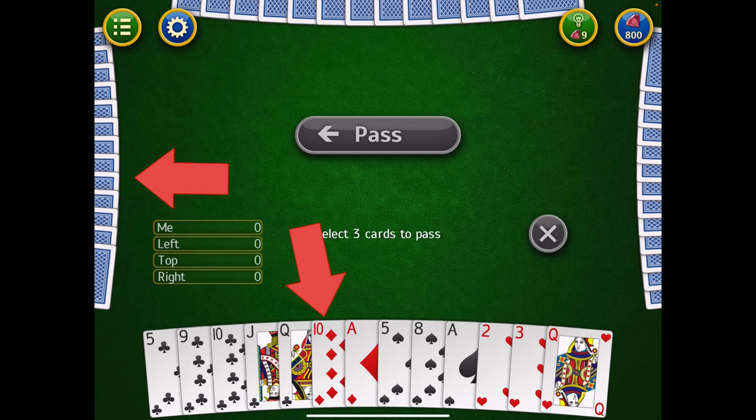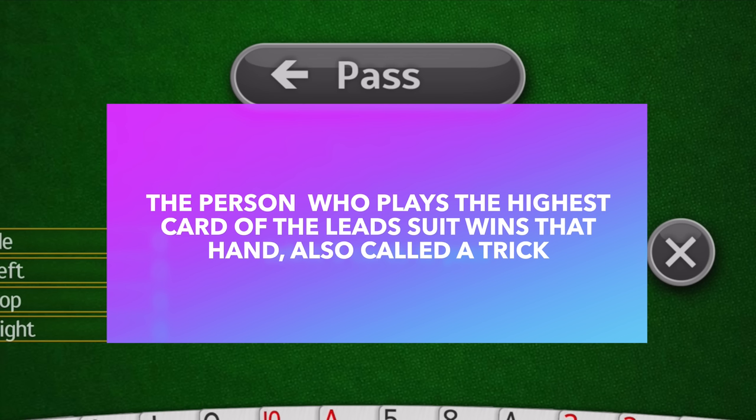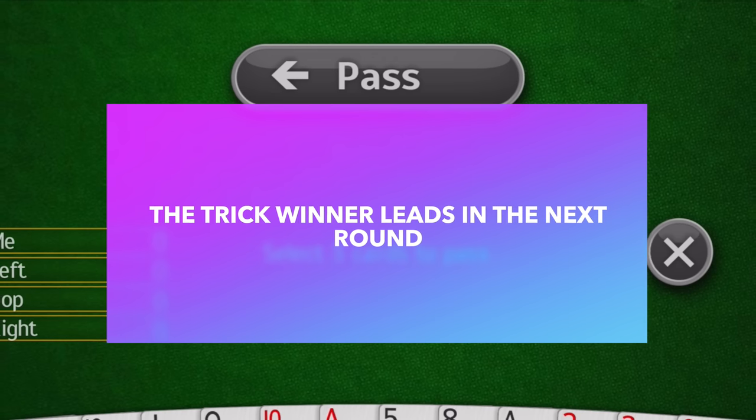the person to my left must lay down a diamond, as well as the person across from me, and then the person to my right. If they don't have that suit, then they can lay down another suit, but they can't lay down another suit unless they don't have the leading suit. At the end of all four cards coming around, whatever the highest diamond is wins the trick, meaning they get all four of those cards. They also get to lay down a card in the next round, meaning they get to lead and pick what suit they want everyone to follow.